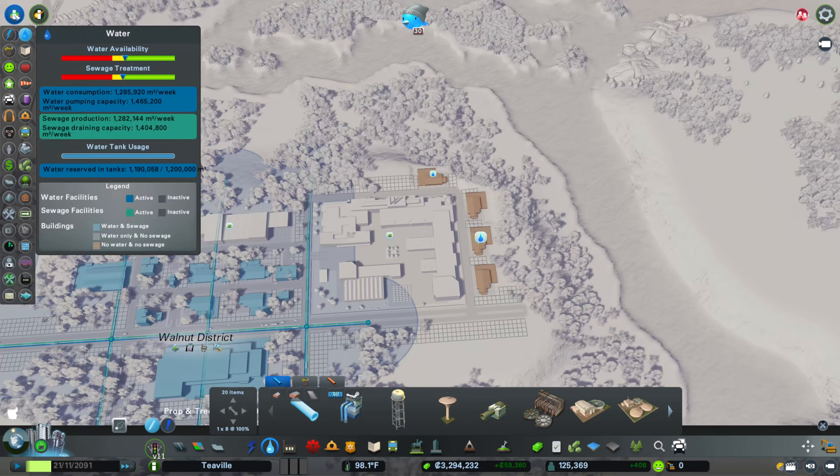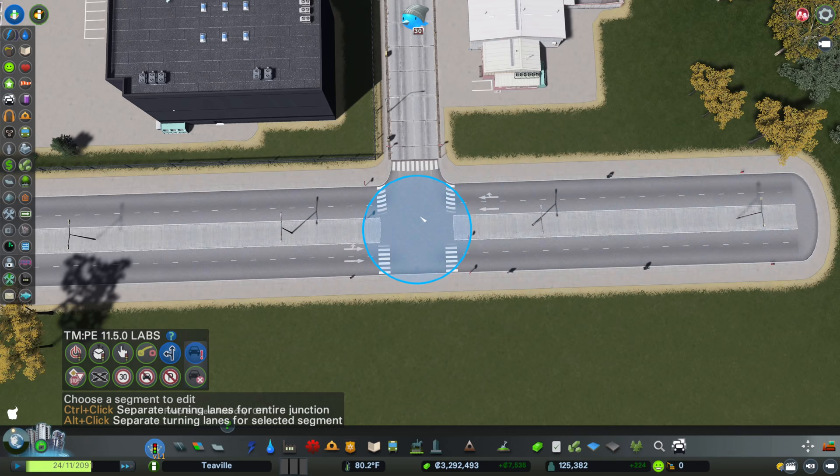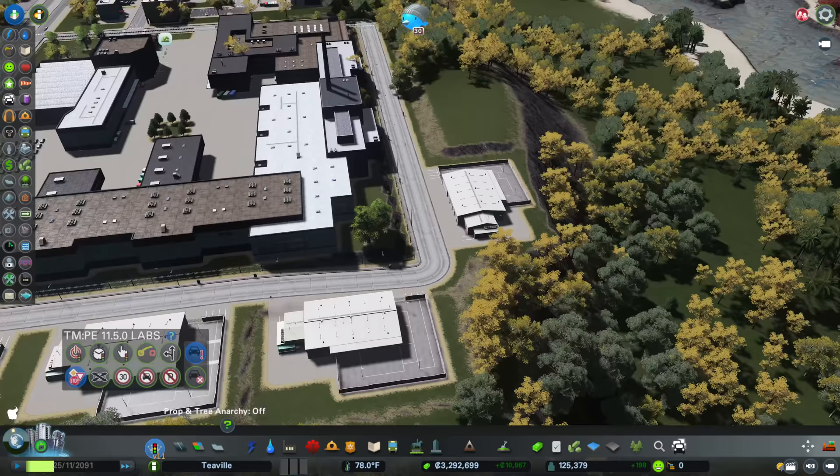The food factory production rate is 9,600 units per week, and the car factory is 8,320 units per week. Small warehouses should be okay to use in here. I'll set the four warehouses to animal products, plastics, glass, and metals, and leave them all on balanced. Hopefully we get a nice amount here for the car factory to use.